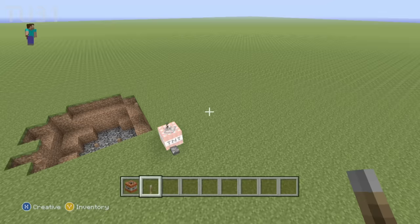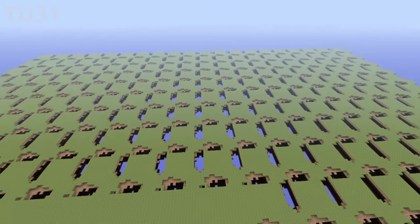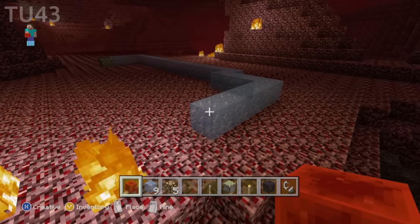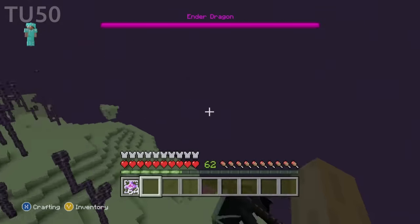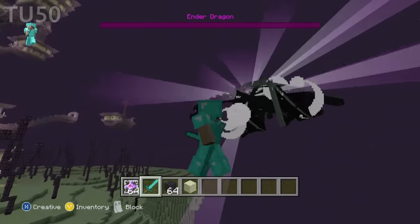TU-31: explosions at the world border repeat in a pattern. The blocks beyond the world border aren't real, and this kind of shows you how they work, which is pretty interesting. TU-43: silk touching the frosted ice block will give you frosted ice. This can be used for instant update lines, which is pretty cool. TU-50: the Ender Dragon is able to use end gateways. The AI just kind of breaks when you do this — the dragon is constantly trying to fly to 0,0 but can't. Killing the dragon like this doesn't do anything notable, it's just kind of cool.